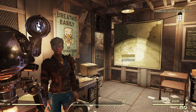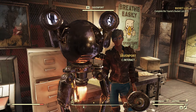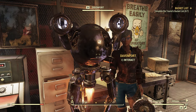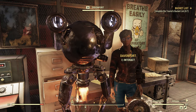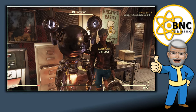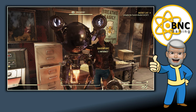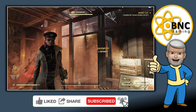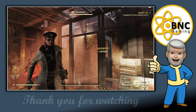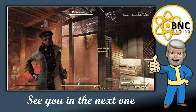Davenport wishes us good luck and has finally given us our quest. That's how we get Davenport to give us his daily quest - that's all I wanted to show today. We're going to go off and do our dailies: the photography quest, the Crater quests, the Foundation quests, and get some treasury notes. I'll end the episode here - thank you for watching and I'll see you in the next one.